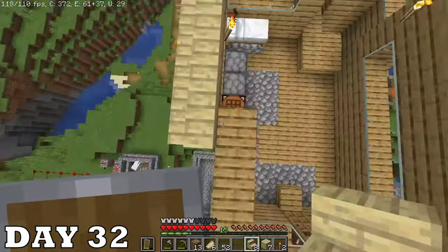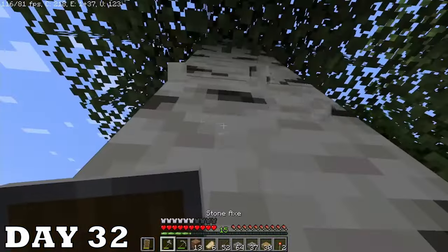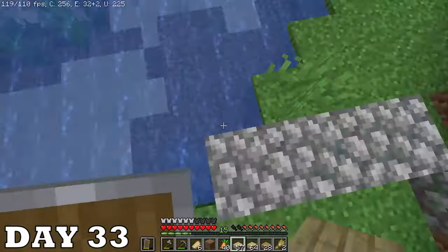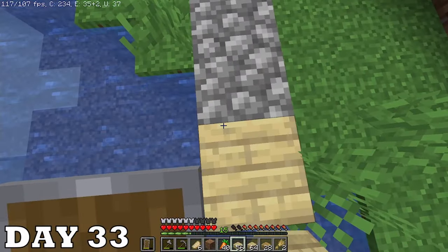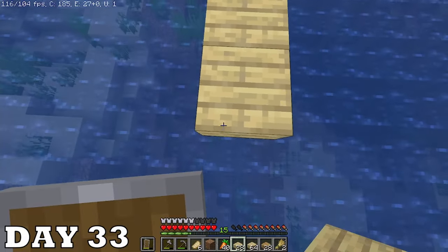On day thirty-two I finally built a roof over my house — actually wait, false alarm, we gotta get more birch wood. There we go, now I'm finishing the roof. Day thirty-three is kind of when I realized that sheep farming really isn't gonna make me a lot of profit, so I started bridging to the jungle to get jungle saplings.